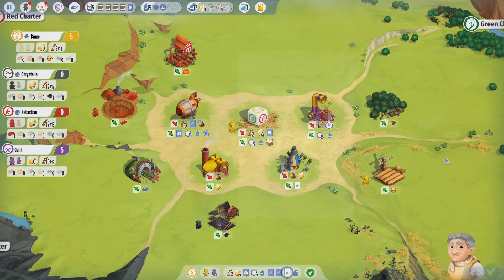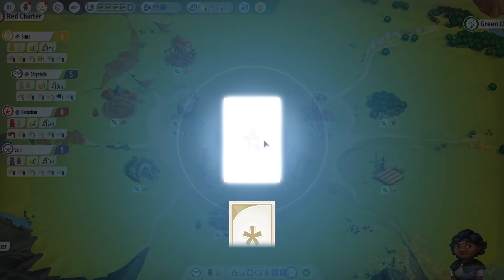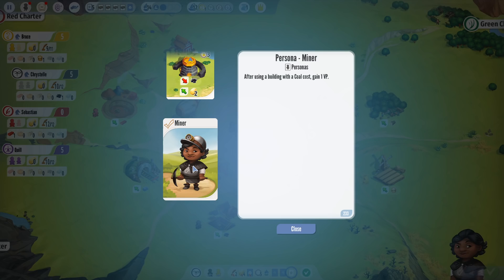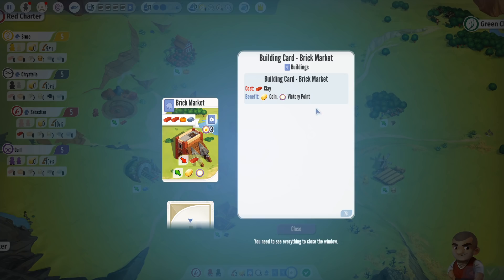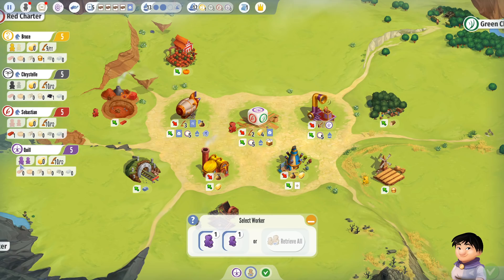Bruce has unlocked a Granary — pay an influence to get a grain and a coin — and a Grain Market where you can spend a grain to get a coin and a reputation. Christelle has the Hoist House — pay an influence to get a coal and a coin, or pay a coal to get two coins. Sebastian got the Brick Market — spend a brick for a coin and a victory point, or spend an influence to get two bricks — and the mason persona.